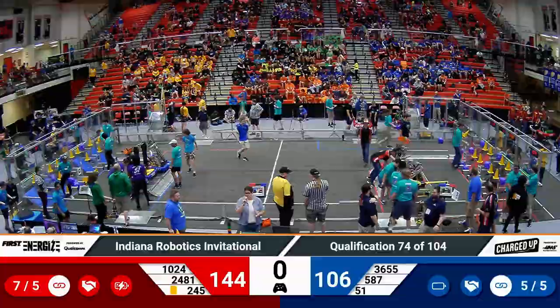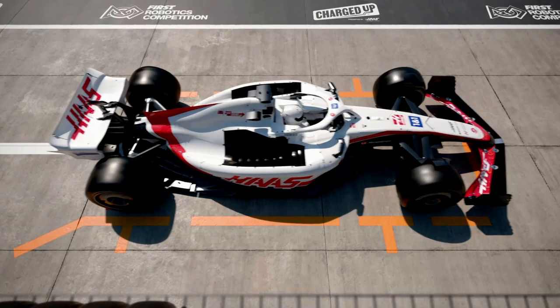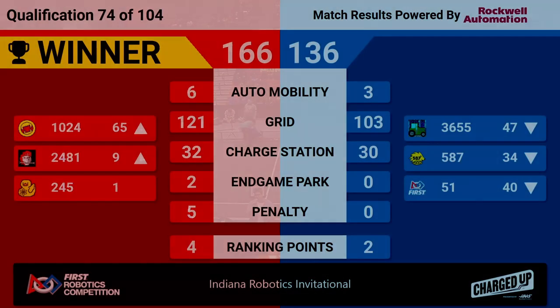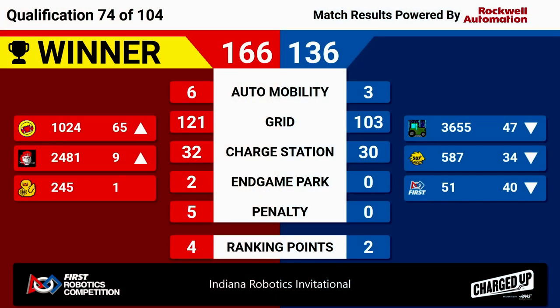We have a result for match number 74 — it's going to Red. They scored 166 points to Blue's 136. That's going to keep Atombots in their number one position; they got those four ranking points they needed. It's going to bring the Roboteers up to number nine and bump down all three of those Blue robots in the rankings. Congratulations to our three winning Red Alliance teams.